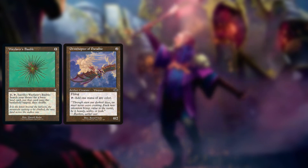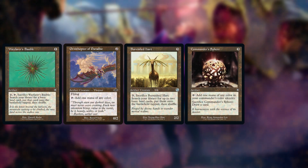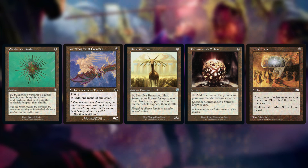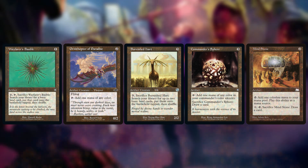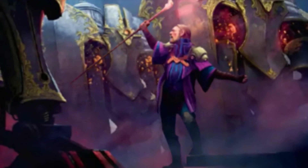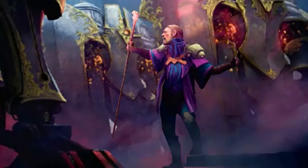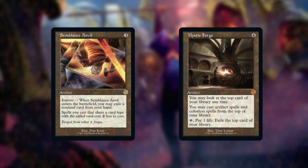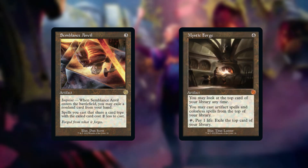To increase our ramp I've added Wayfarer's Bauble, Ornithopter of Paradise, Burnished Hart, Commander's Sphere, and Mind Stone. Ornithopter gives us another creature. Burnished Hart and Commander's Sphere are well-known commander staples that just got Old Border with Brothers War. All these cards help bump up our mana production and should let us get our expensive spells out consistently. I've also added some cool artifact synergy pieces with Semblance Anvil and Mystic Forge, both printed into Old Border with Brothers War, offering cost reduction and casting off the top of our library.